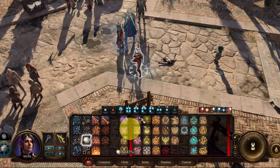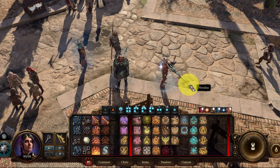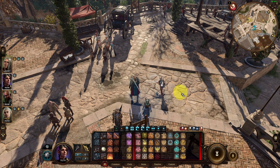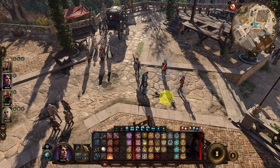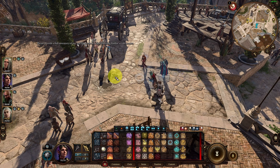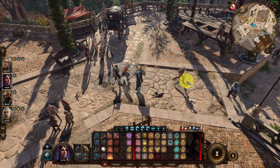Hey everyone, today I'm going to show you how to spawn any item in Baldur's Gate 3. We're going to be using a mod to do this — spawning any item in the game, including multiple copies of the same item, for example spears, helms, gloves, etc. This does not require cheat engines. Cheat engine tables often go out of date after patches, but this mod method will work on any version of Baldur's Gate 3. Today I'll show you how to install the Baldur's Gate 3 mod manager and get the ability to spawn any item.